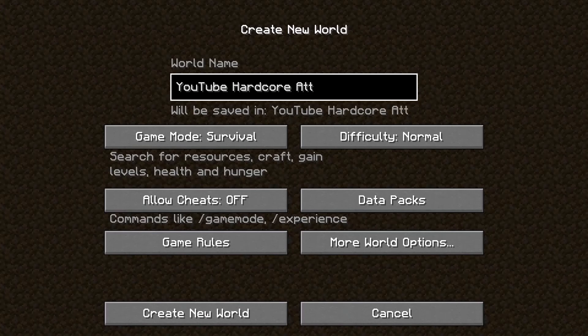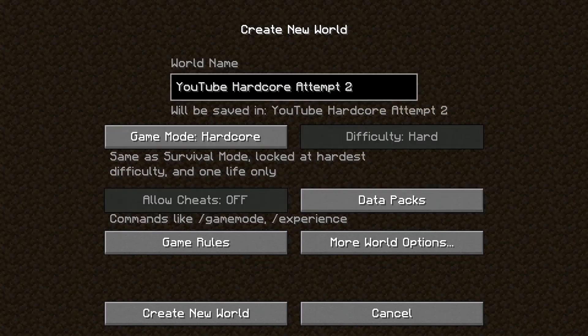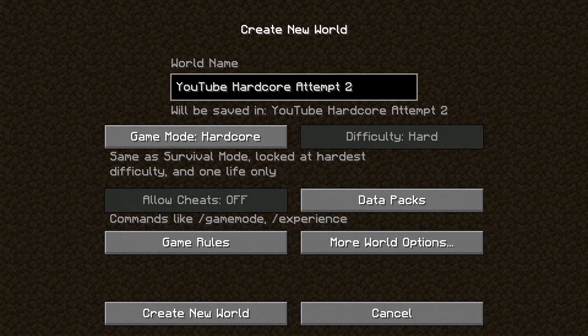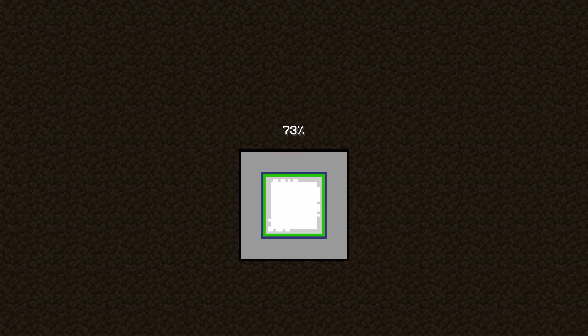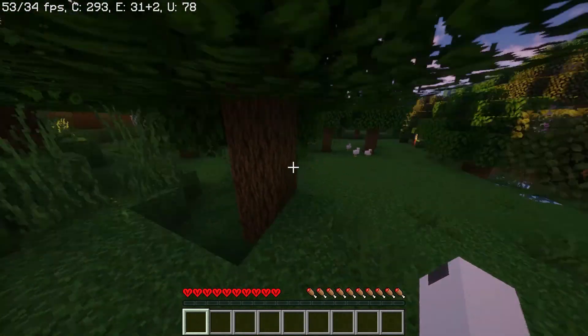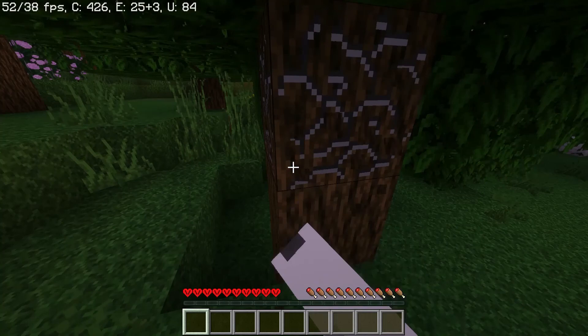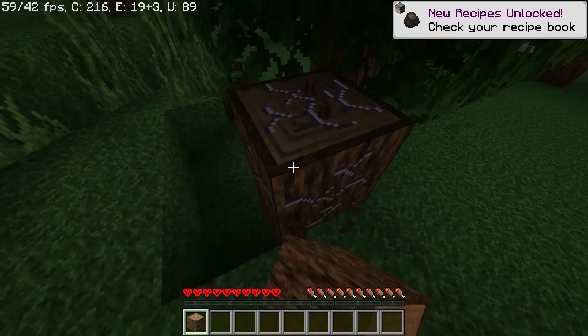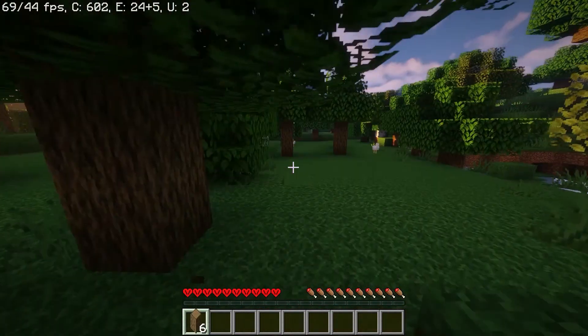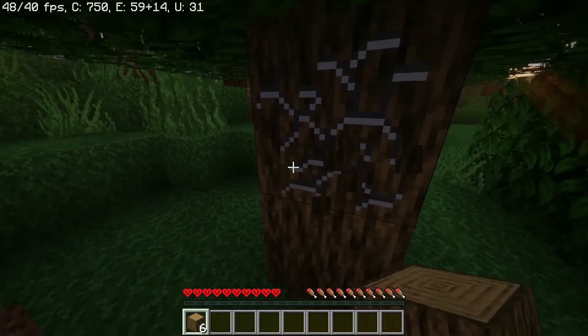YouTube Hardcore Team 2. Game mode: Hardcore. Should we just type in a seed? Let's try it. Gonna make a new world and everything will be fine. We spawn in a normal, boring oak forest. I wish there was more world variety - I want to spawn in a desert, or a jungle, or a Badlands biome. And we're back to breaking wood with our bare hands. Such primitive ways.